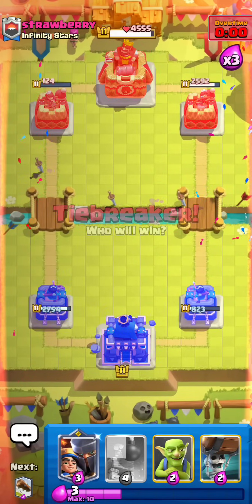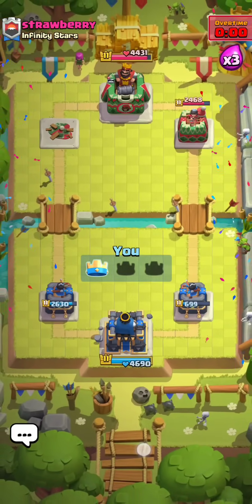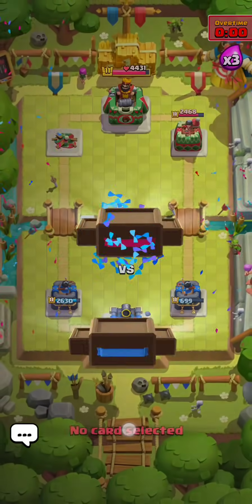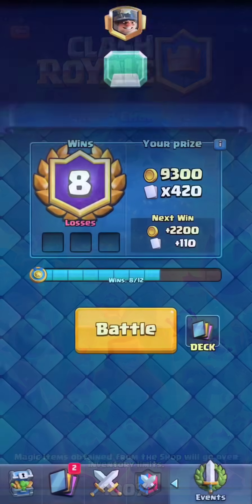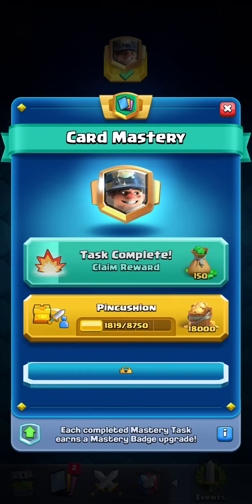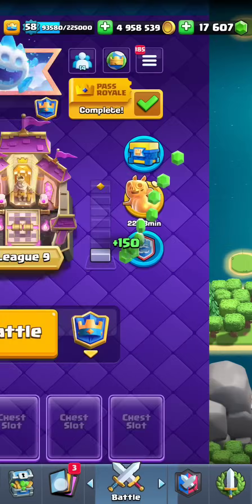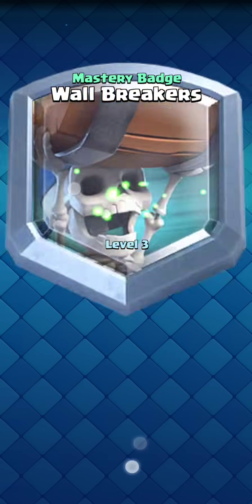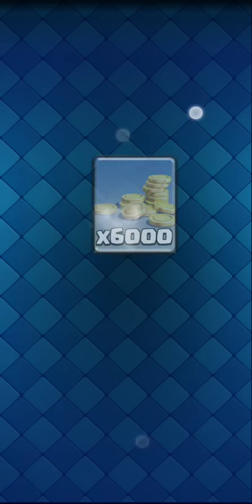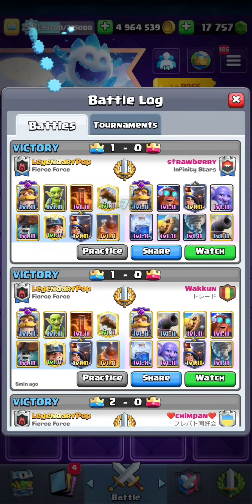I don't know what else to say about this deck other than it's kind of intuition. There are lots of tricks, of course — like Goblins at the bridge. A big part of this deck is cycle counting, because Miner is a very big punish deck, in single Elixir especially. If you watch people like Mohamed Light play this deck, you will see they get so much value out of single Elixir all the time — maybe 1,000 to 2,000 damage leads sometimes, just by completely dominating and manipulating the opponent's cycle.